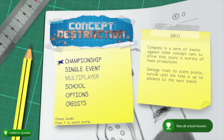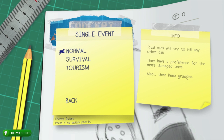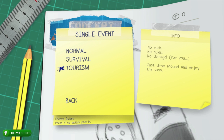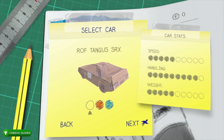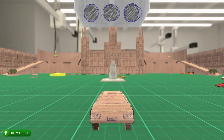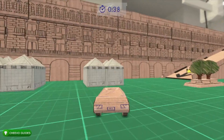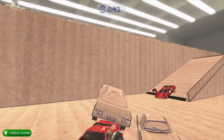After that we're going to start up a single event. There are three different game modes with a few achievements related to them. First we're going to start Tourism mode — there's an achievement to last five minutes in tourism mode. It's basically a free roam mode where we just need to survive five minutes, so just drive around and eventually you'll get your achievement for lasting five minutes in tourism mode.